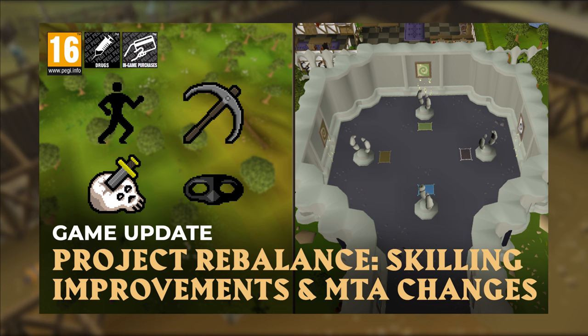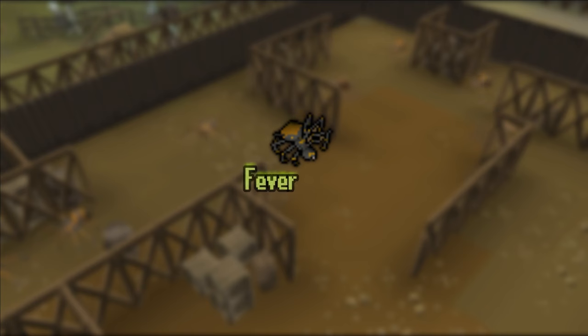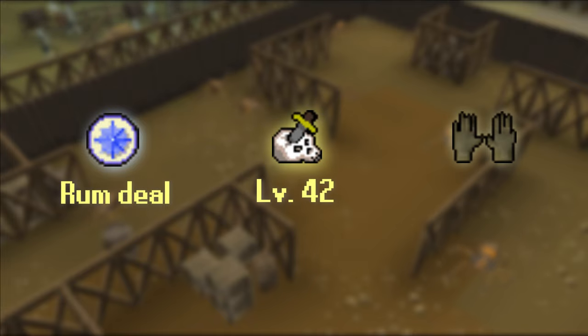Hey everyone! Jagex just released some skilling rebalancing for old skills and methods, significantly improving XP rates and usability. Among these improvements are Fever Spiders. These spidey foes require the Rum Deal quest, 40 Slayer, and Slayer Gloves to kill.